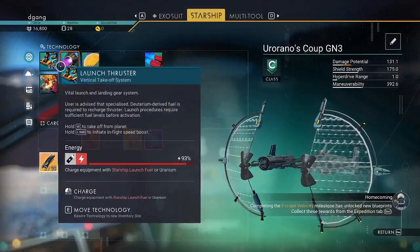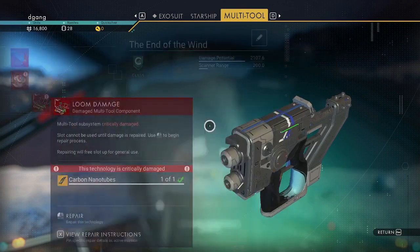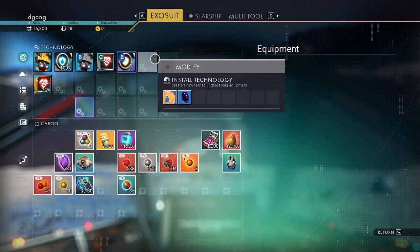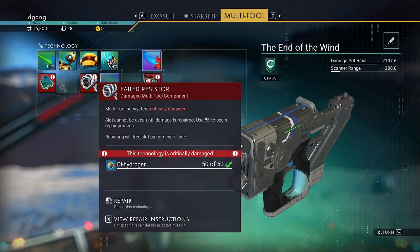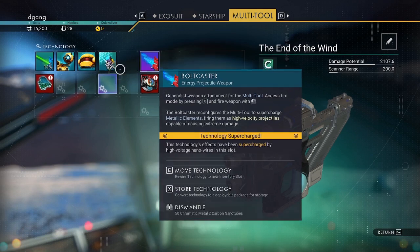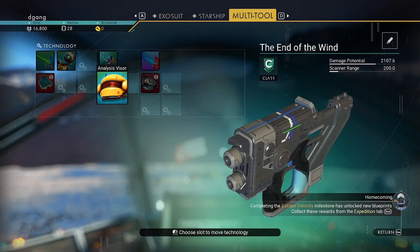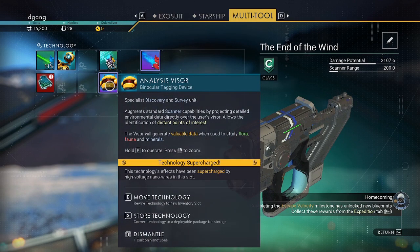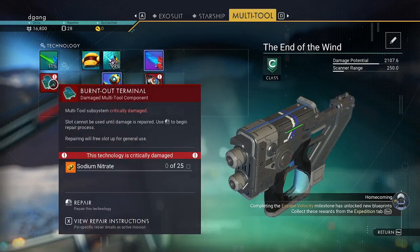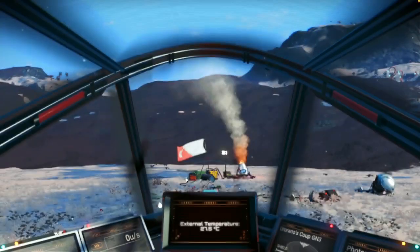Let's go to the observatory. Do we have launch fuel? Nanotubes — we can repair this. How much dihydrogen do we have now? Let's repair this. The analysis visor — notice the scanner range is 200, let's put it here. The scanner — now it's 250. Now if we have sodium, we can process that.